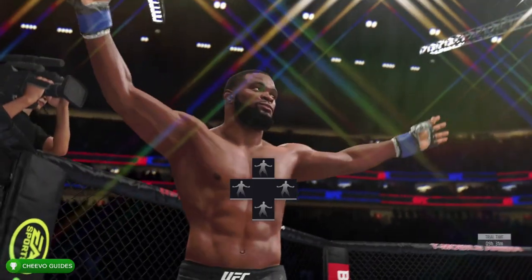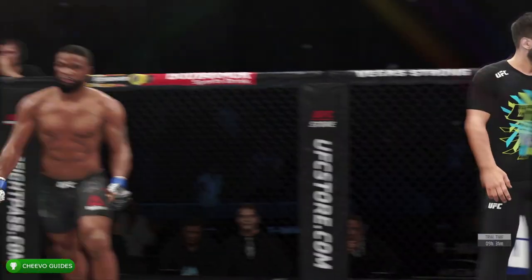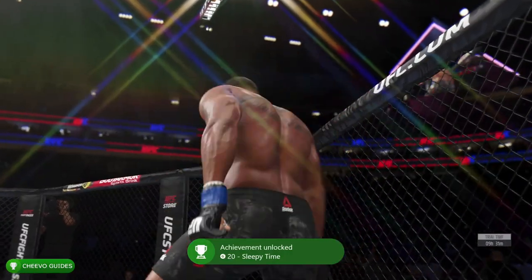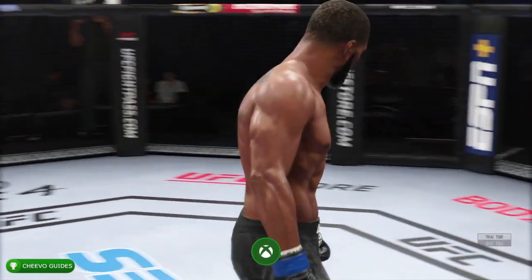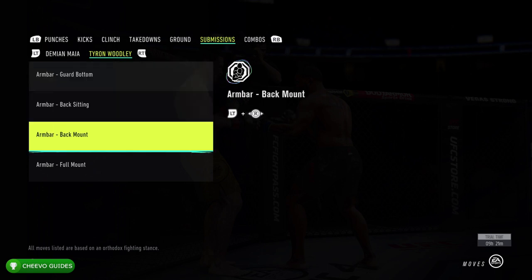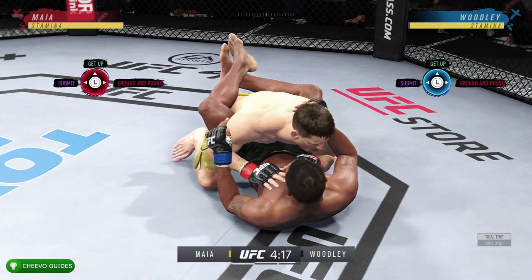Eventually you will choke out your opponent, unlocking the Sleepy Time achievement for 20 gamer score. Now the next one we're going to be working on is Bend at My Will. This is going to be pretty similar to the achievement that we just got, but rather than choking them out with a submission we're going to be using a joint submission. Your most common joint submission is probably going to be your arm bar, so I'm using Tyron Woodley and to use his arm bar we basically have to do the same thing that we just did.